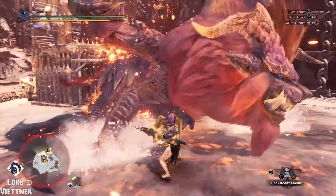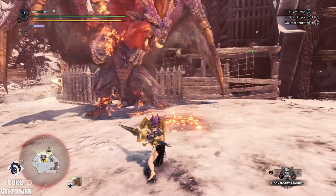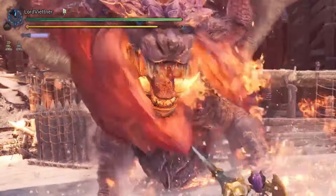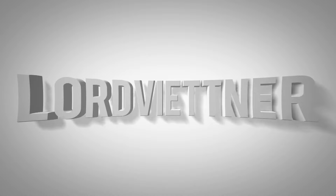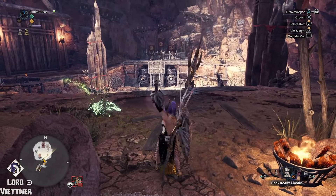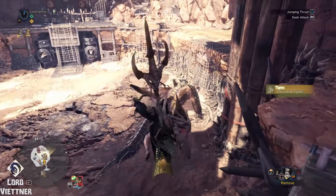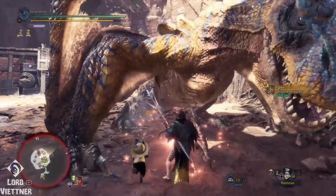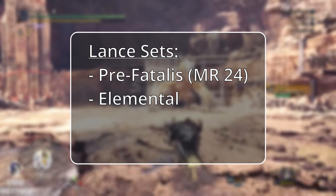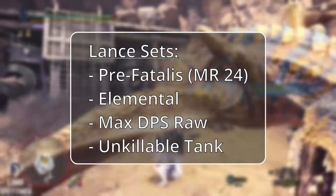Let's get started. Hey Hunters, Lord here, back with another Monster Hunter World Iceborne endgame set video. Today's video is going to be covering the best sets for Lance, and it will include a Pre-Fatalis set available right after beating the main story, an elemental Lance set, a max DPS raw Lance set, and finally my favorite set — the unkillable infinite health tank.